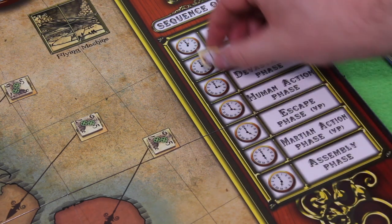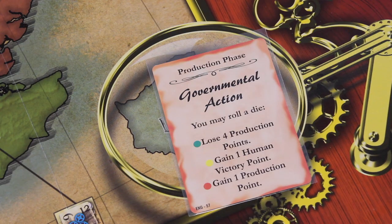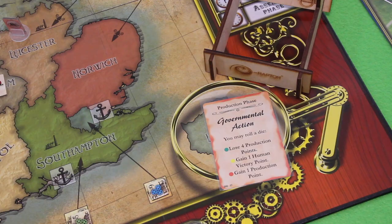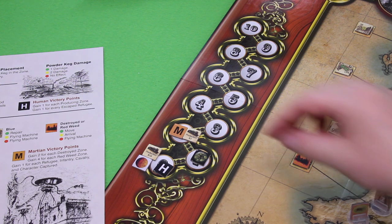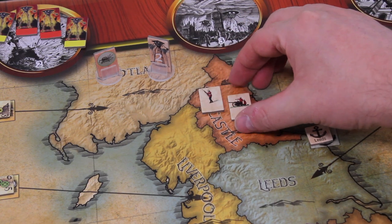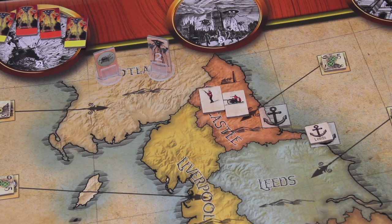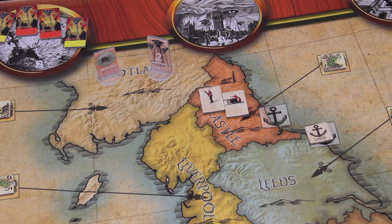That was the first full round. Moving back into the production phase for round two. We have a production event — governmental action: roll a die, 50% chance of losing 4 production points, or gain one human victory point, or gain one production point. We rolled and lost 4 production points. We still gain our 20 production points, so we're at 22. I'll spend all 22 to build an infantry unit and a field gun in Newcastle, since it's likely that wave two will move there during the Martian action phase. If they don't move I can still strengthen defenses and maybe go on the attack.